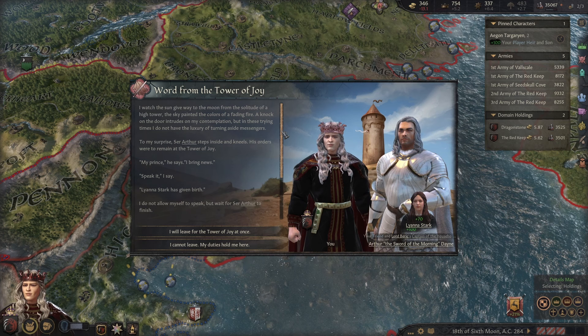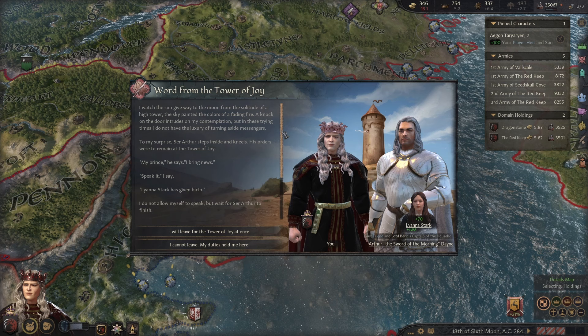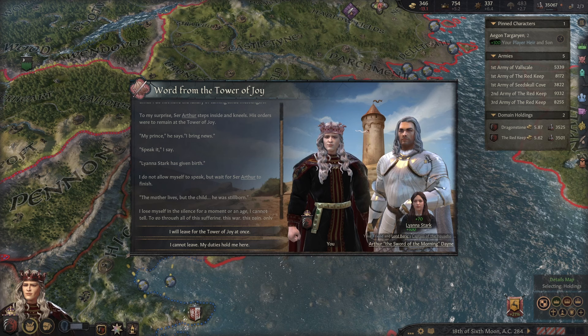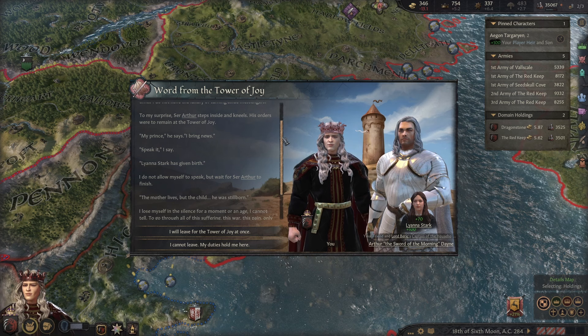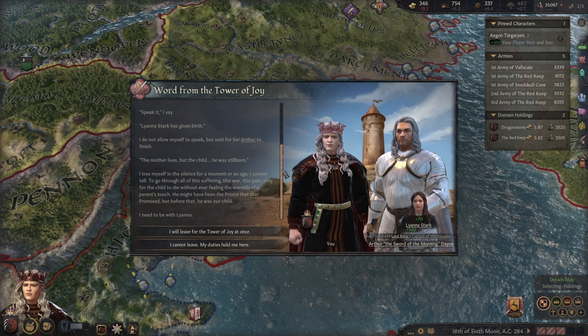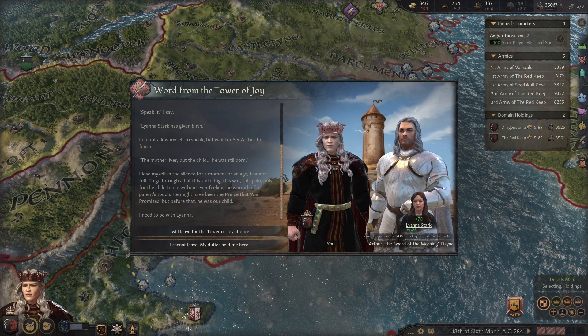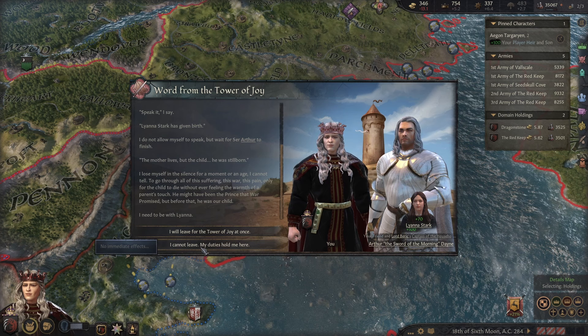I watched the sun give way to the moon from the solitude of a high tower, the sky painted the colors of a fading fire. A knock on the door intrudes on my contemplation. To my surprise, Sir Arthur steps inside and kneels — his orders were to remain at the Tower of Joy. Sir Arthur here did actually serve on my father's Kingsguard. My prince, he says, I bring news. Speak it, I say. Leanna Stark has given birth. The mother lives, but the child — he was stillborn. Oh no.